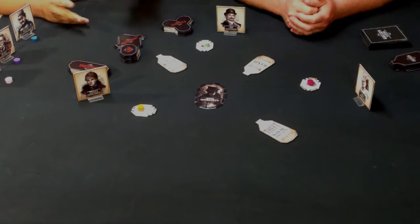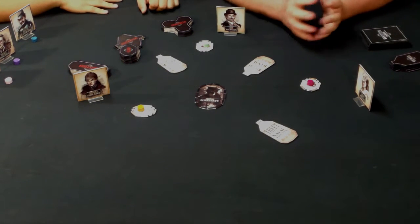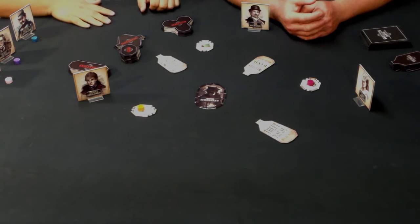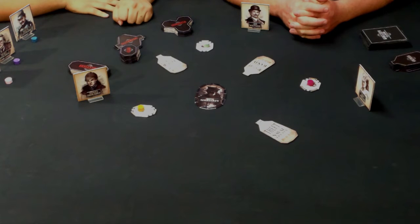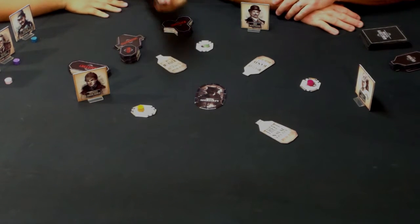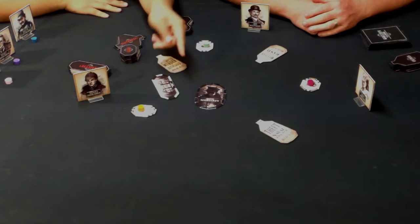Sherlock goes first, though we can decide turn order as part of our strategy. I'll pick one of these tiles — a location is a smart choice. Locations are one of the tiles that can actually get hooked up to Moriarty. You can lay the tile down, and right now it's what we call an orphan — it's not connected to anything.